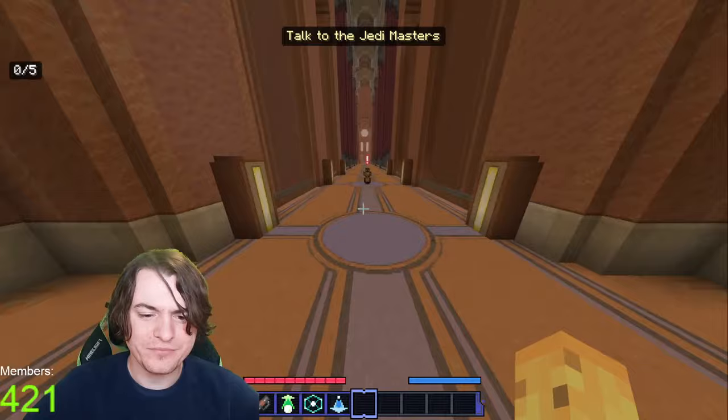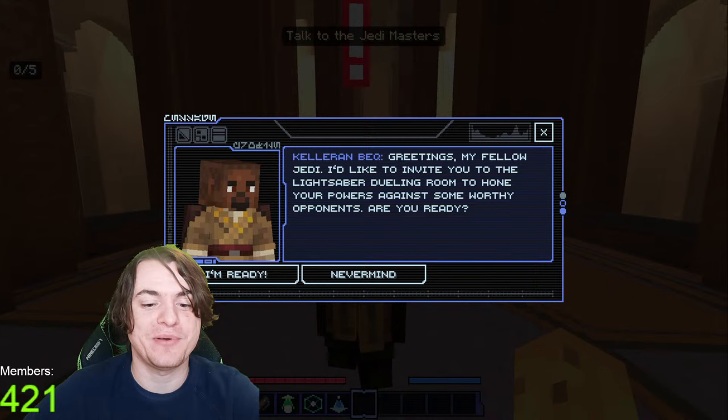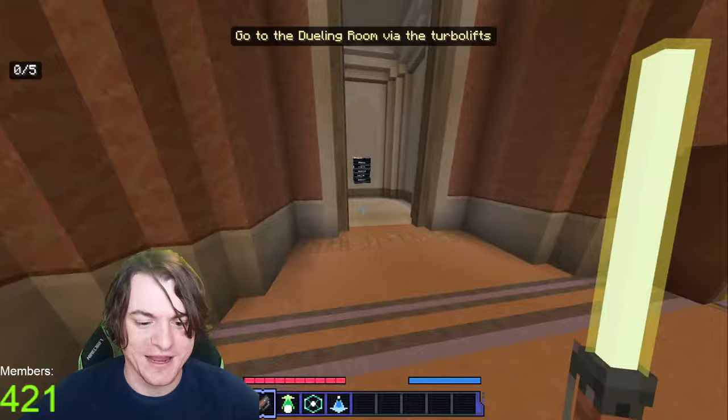Keleron Beck. Greetings, my fellow Jedi. I'd like to invite you — you know, I'm ready. Let's do it. I want to go duel! That's the fun thing about having a lightsaber, right? Okay, go to the dueling room via the turbolifts. I was just at the turbolifts. Feels like a walk. Okay, here we go. So now we're going to go to the dueling room — it's going to give me a cutscene, I'm guessing. Oh no, we're just right here. Perfect.